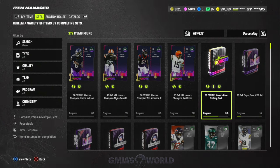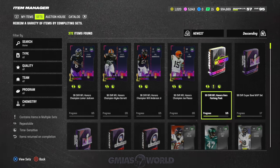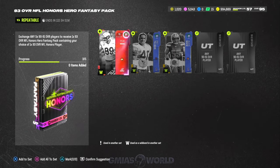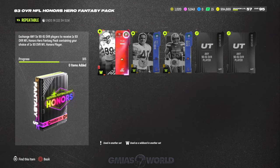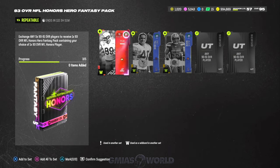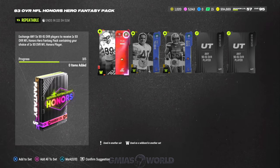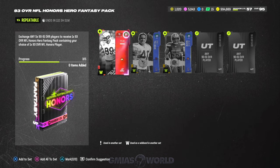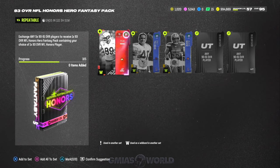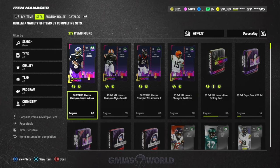The out-of-position player is going to be redeemable through a set, so we'll focus on that once it drops. As far as making the other three 93s, we're going to talk about that right now. This is the most ideal set to use because it's just the easiest route. If you do this and start to prep for 93s, it's going to be so easy to get everything done. We've already started — making 90 to 91s to make sure we're ready to go.